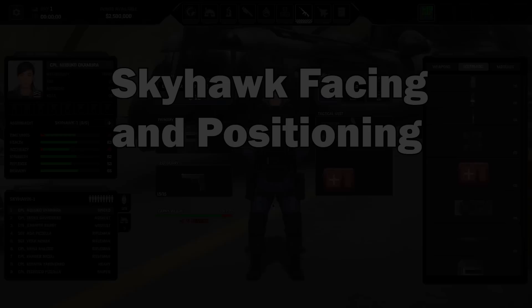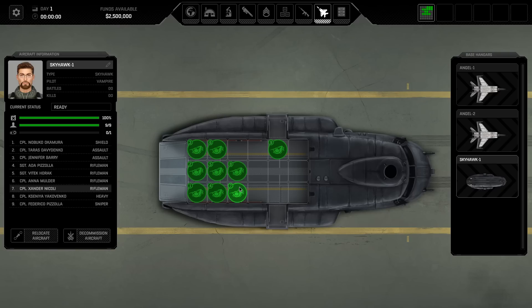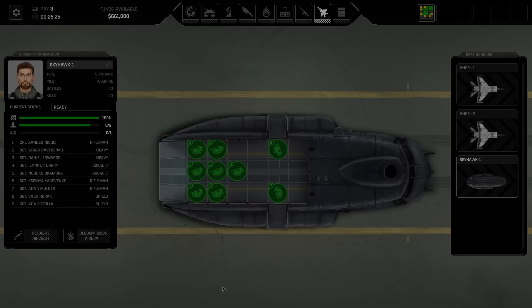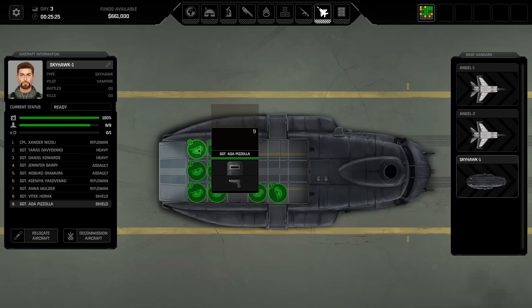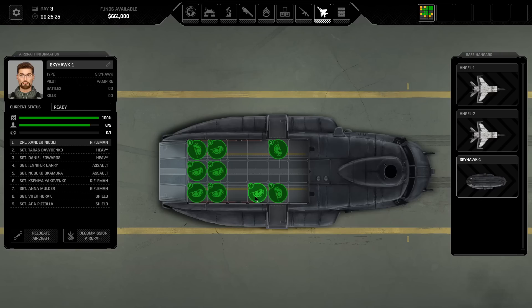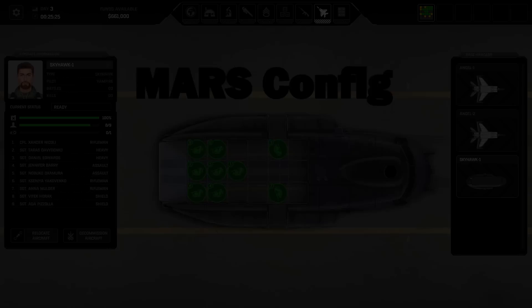When preparing your team to go into battle, be aware that you can drag and drop the icons around the Skyhawk to change where soldiers will deploy at the start of the mission. You can also right-click on them to change their orientation so they can face out of the side doors as you land, giving you instant vision on any threats to either side of the aircraft. This is a pretty huge tip I missed for a long time. The numbers of the soldiers in the Skyhawk represent the numbers in the list. So if I want both of my shield units at the front, I need to move positions 8 and 9 to those door positions, so I'll have both shield units ready at the door.